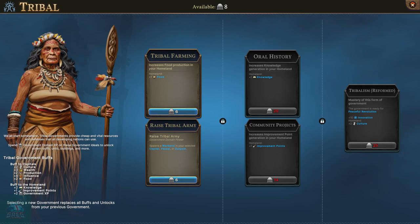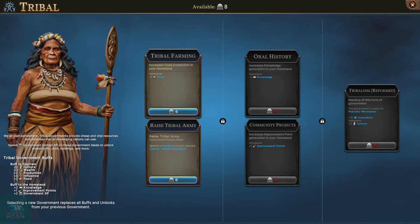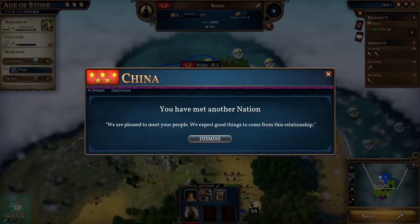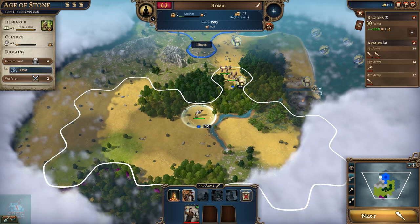We've unlocked enough tribal points that we can use these to unlock some options for our tribal government. We could raise a tribal army, but I think we're going to go with the extra food production - it's going to be pretty powerful for helping expand Rome. Interesting - we met China. I'm surprised we met another player so quickly. We're very close to China, which could be some problems for us potentially.